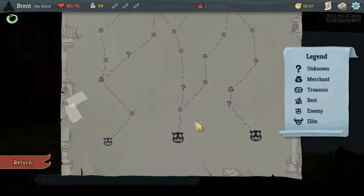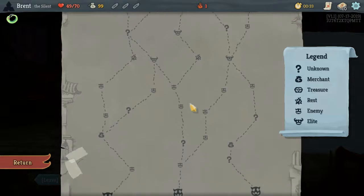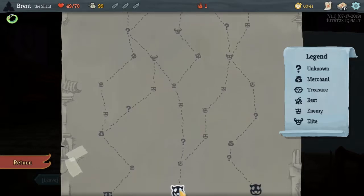Early shop's not really going to help us — I really wanted some more question marks. We can go up this center path here; that gives us two opportunities for Elite, one with a rest before it if we'd like. So that looks like the best option.